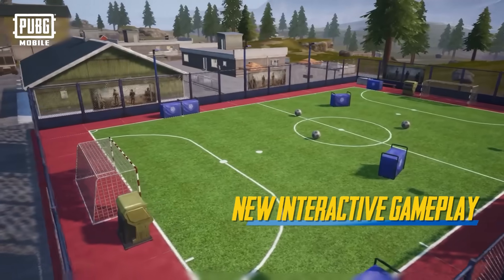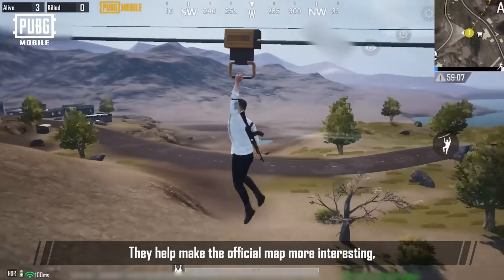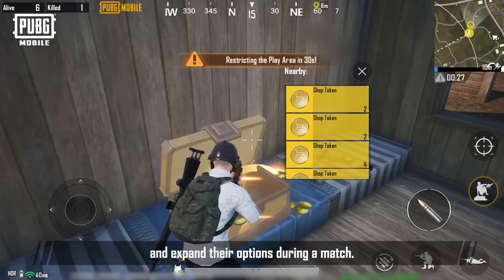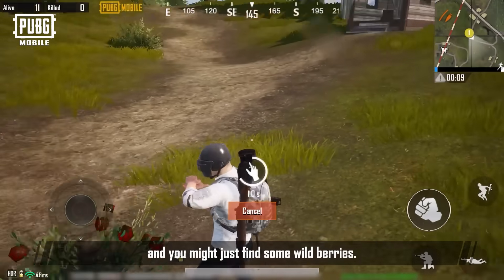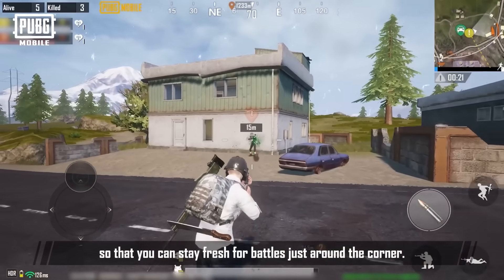New Interactive Gameplay! In the official version of Livik, we've added lots of interactables. They help make the official map more interesting, give more resources to players, and expand their options during a match. Wild Berries! When you're out in rural areas of Livik, look around carefully and you might just find some wild berries. Eat them to help with survival, so that you can stay fresh for battles just around the corner.